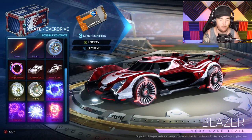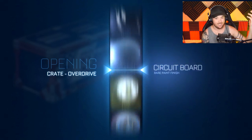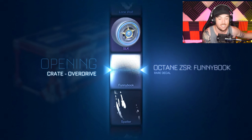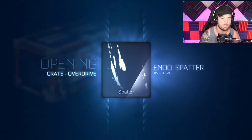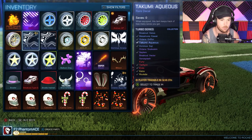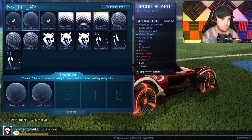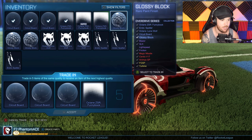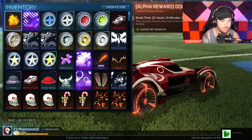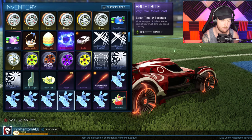Glossy Block — one more last crate. No matter what, this is the last one: 30-crate unboxing on the first day of the update. I got what I wanted — the new cars, the new wheels, a goal explosion. We got Spatter, so we've got enough for quite a few trade-ups. I'm going to go through the lower items and trade them up instantly. I'll keep one Glossy Block because I enjoy that paint style. Another certified trail — we've gotten three of those now.